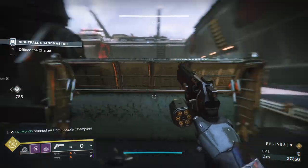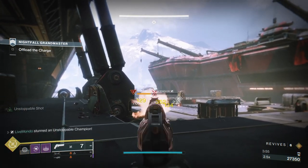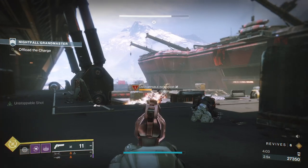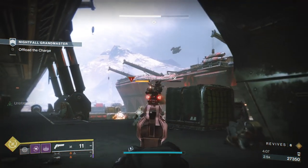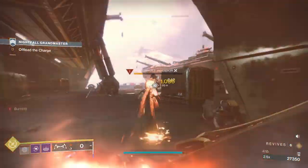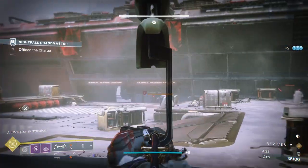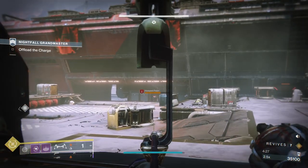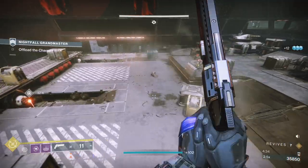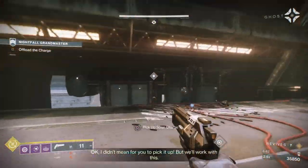A tip about Unstoppables: if they're jumping up and you stop them in the air it won't actually stop them. Wait until they're on solid ground - you'll hear the Unstoppable audio cue but if they're airborne that's just an audio cue and nothing more. I'm letting him land before stopping him, then using the bow for more solar damage. We can then finish him, get a heavy brick, and we're good - we actually got two bricks so we're running with full heavy.